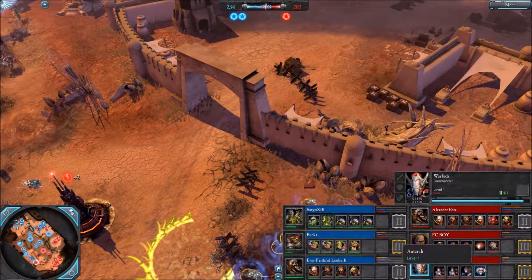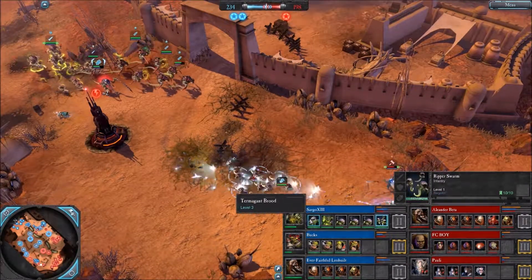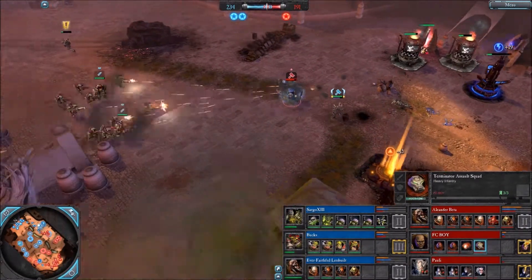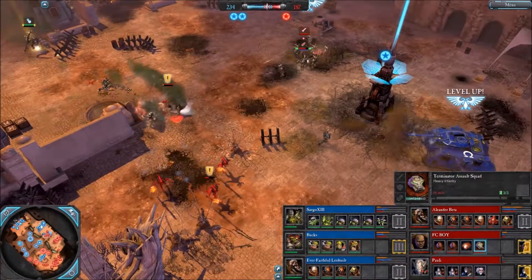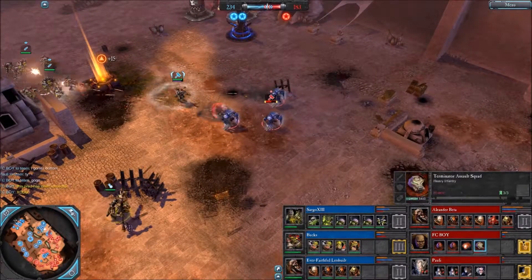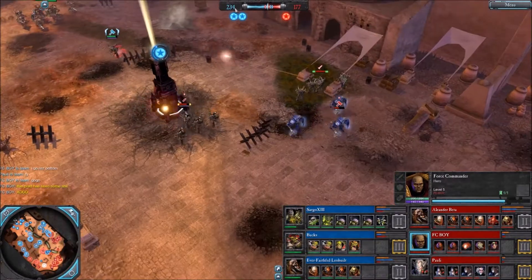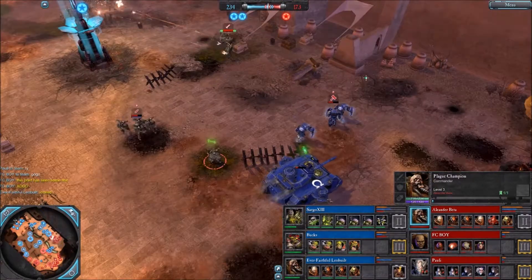Eldar Warlock down at the bottom. The other units are still at level 1 — none of them leveled up. Sargo lost his Termagants but clearly has the advantage at the bottom. Isolated Assault Terminators; they have to run before they get stunned by the Plague Champion, otherwise they are just a sitting duck, and they are still taking damage from the Icon of Nurgle. Really good management of this Predator Tank by FC Boy — he managed to save him with a little fraction of his health.